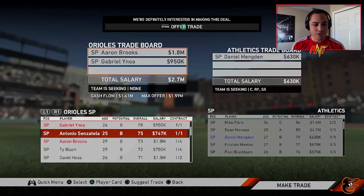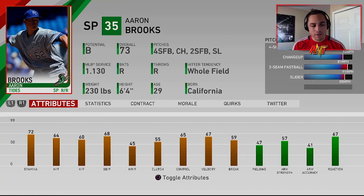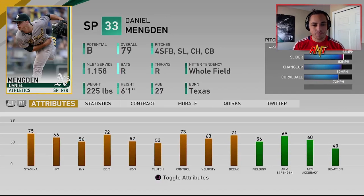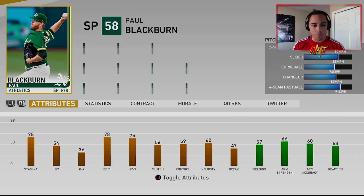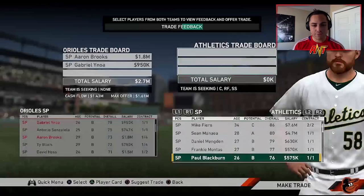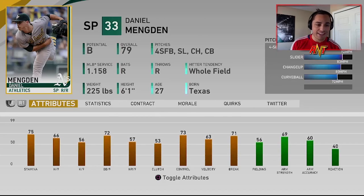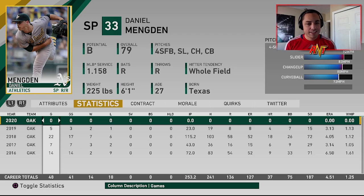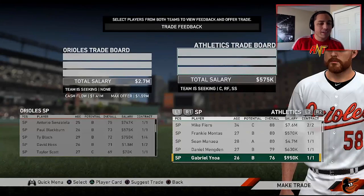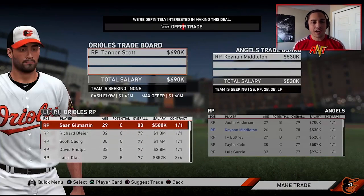We're at the A's, packaging Brooks and two players who probably won't feature. Looking at Daniel Mengden who had a decent couple outings, or Paul Blackburn — pretty similar ERA and stuff. I'm going to go Paul Blackburn — he's a little bit younger so maybe he'll develop quicker but still hold his rating. There's our new starting pitcher.